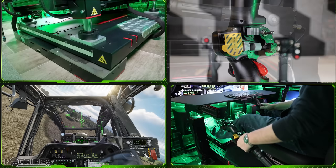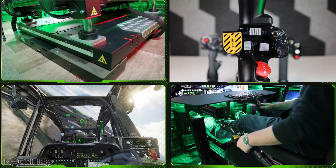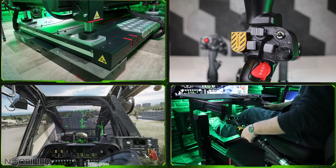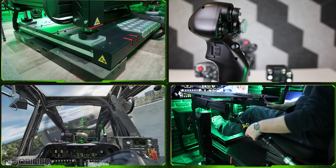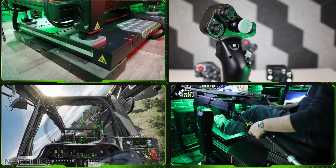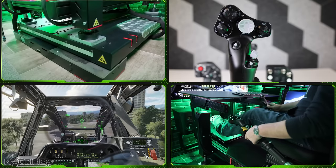The AH-64 module in DCS was released around 2022, but before that the community had been asking for a good Apache collective. The current Boeing AH-64 traces its roots back decades and has been able to evolve through conflicts in recent history. It has so many unique features that come together to make it lethal, including its sensors and weapons.